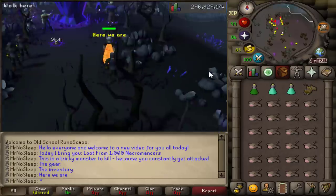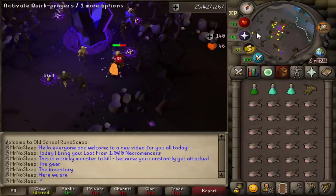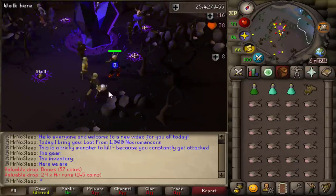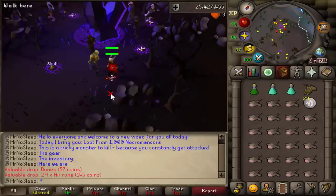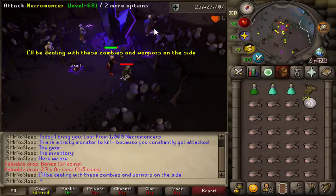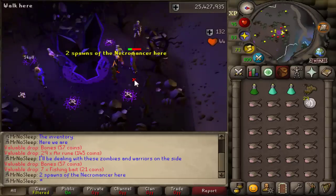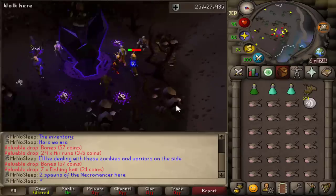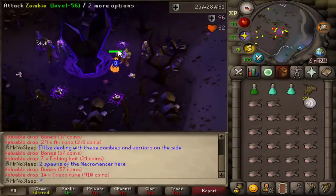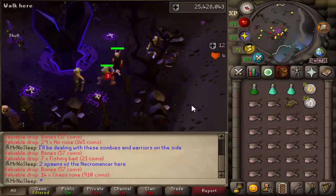I decided to kill these Necromancers just west of the Arceuus Bank because not only is it close to a bank, but there's a spawn of two of them here — one that's a little bit south of that pillar and one directly north of it. You really can't stop these zombies and dark warriors from attacking you; you just have to deal with it until they become unaggro, and then they'll stop attacking you until you bank or leave the area. There is another spawn further west, but it's only one spawn and you still have to deal with surrounding monsters, so this was the best spot.